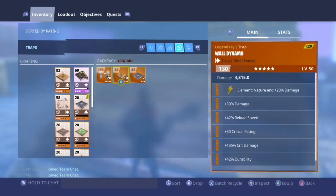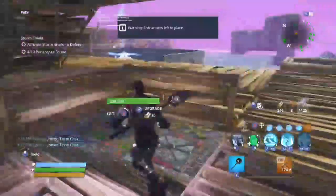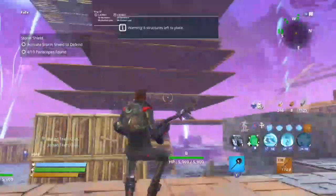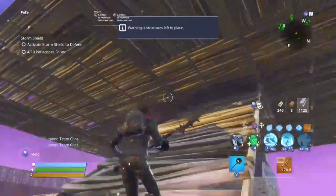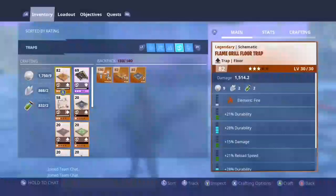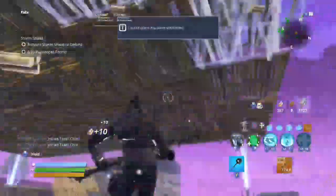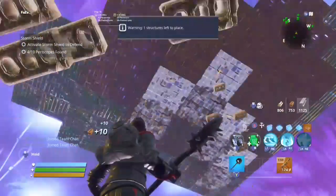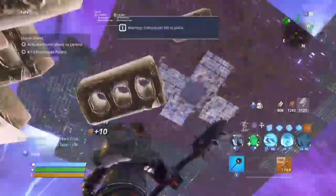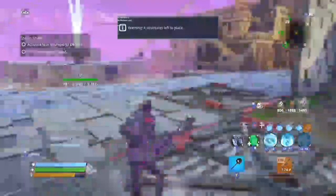Once you finish building, it says 30 structures left to place — you need to get that full. Once it's full, place all your traps down. As you can see, I can't build anymore. Place all your traps, then leave the game or wait a couple minutes and then leave and rejoin. Your home base should be glitched because it lags the game. My home base is already glitched because I did this a long time ago — then you can just break it once you've finished.